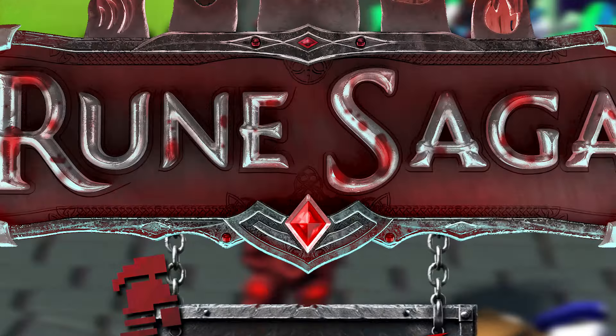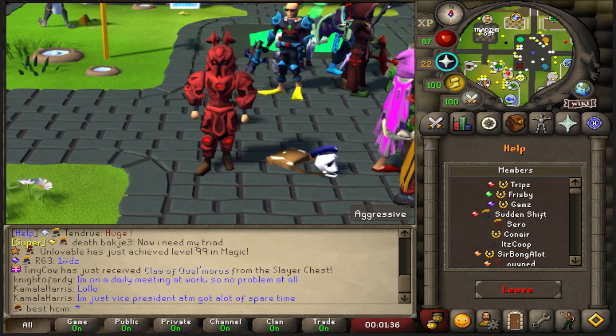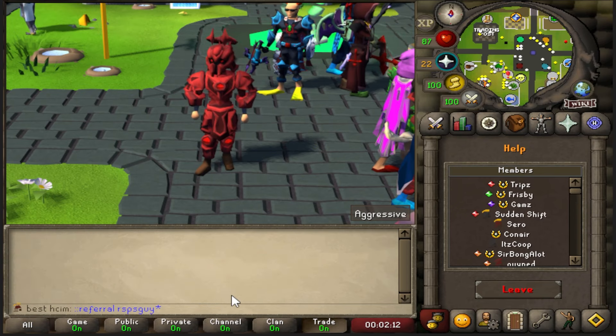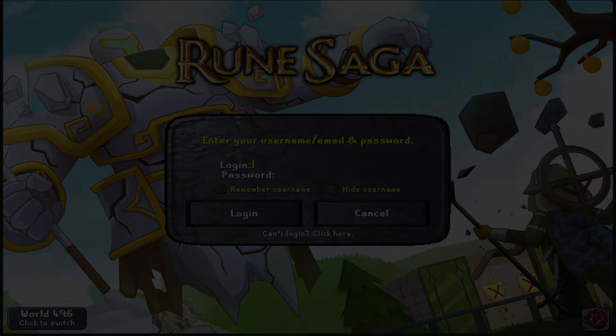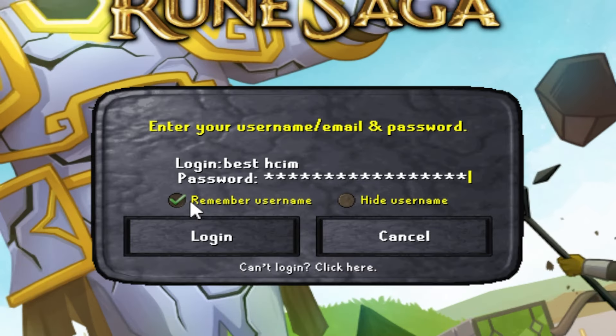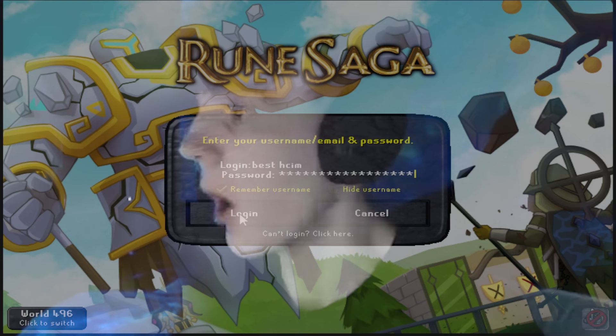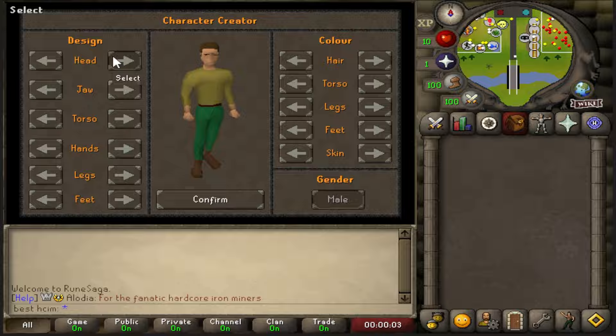What is up boys, we are back on Rune Saga hardcore edition! All of the giveaway information is down below in the description, and of course when you guys download the game use my referral — you get some really juicy loot. Hardcore Ironman just dropped a few hours ago, and there's only one name — if you know, you know. Rest in peace buddy, I'm super excited for this.